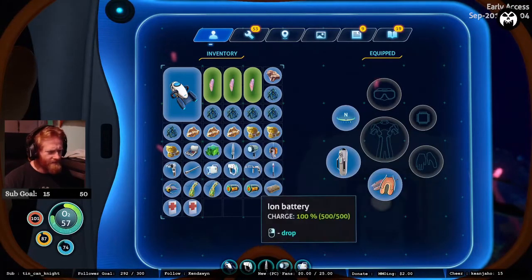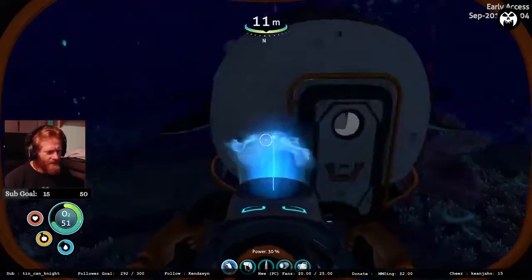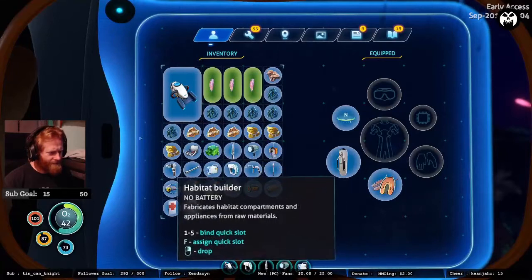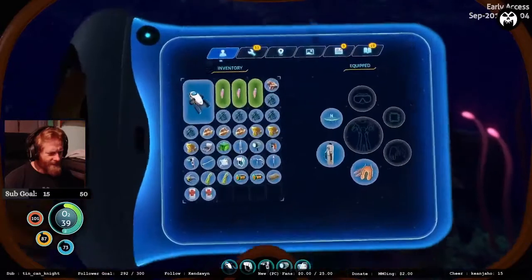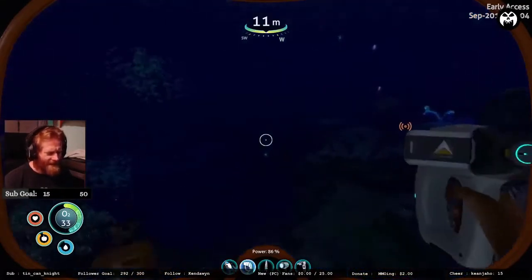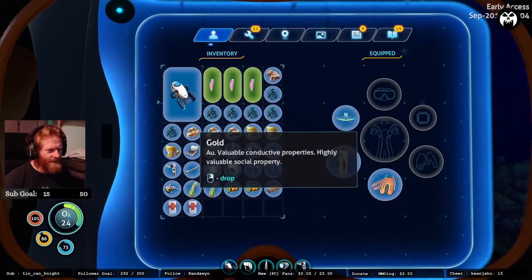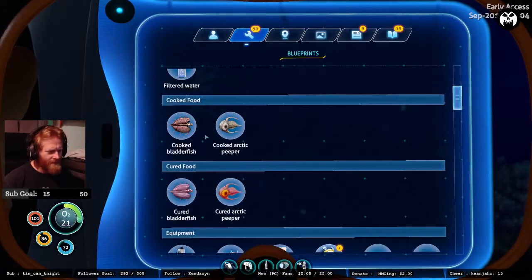Use a health pack — there we go. So we've got 30 power on the battery, and we have the habitat builder — it was just chilling in a chest. My knife should never ever leave my body because I might need it at any time. We got the habitat builder — let's see how much copper we have: one, two, three, four, five, six. So what we're gonna do is build a base.